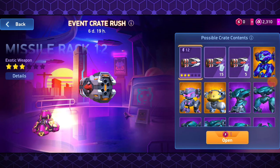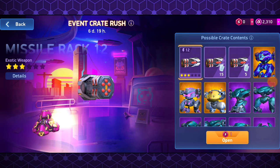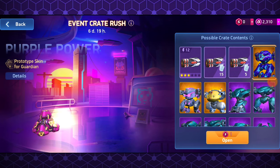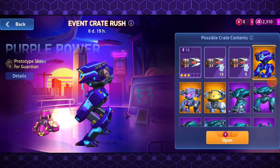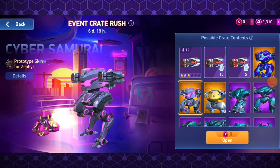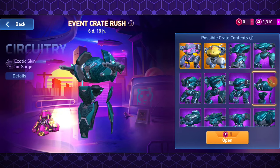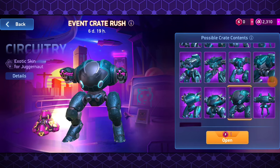Many people must have been disappointed, but there is no need to be — because something else has also come with it. Like the new prototype skins: Purple Power for the Guardian, Cyber Samurai for Zephyr, and Battle Chicken for Lancer. And a new exotic skin called Circuitry has also arrived for all 15 mechs, including one for my Paragon.